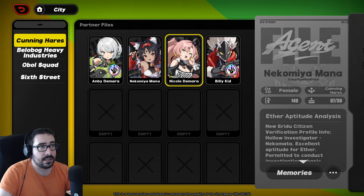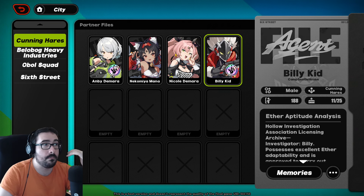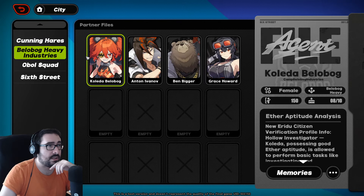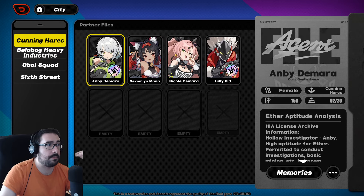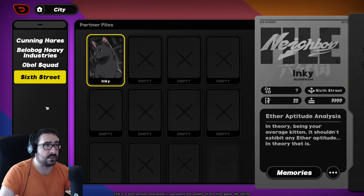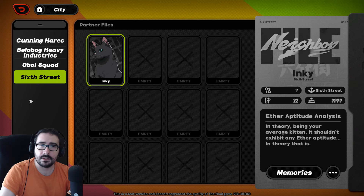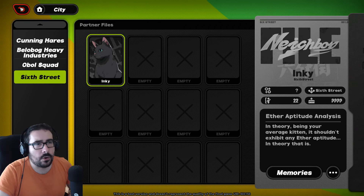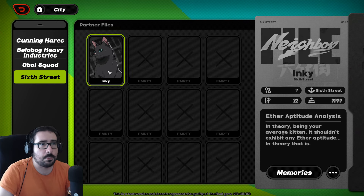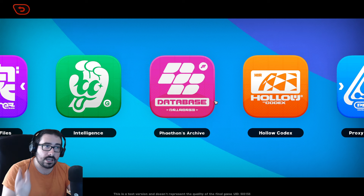Partner Files is just a place where you can check your trust and your intimacy with all the characters. If you missed any trust events, you can check here all of the characters divided by their squad — Cunninghairs, Bellabog Industry, Obel Squad, and Sixth Street. There's probably going to be way more, like the maid's household — Victoria Housekeeping, I think it's called — and then the police. There's going to be a lot more released, but this is what it is right now. Really, really, really good place.